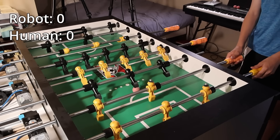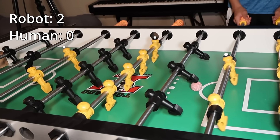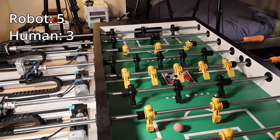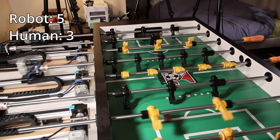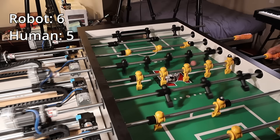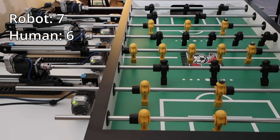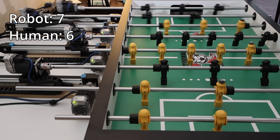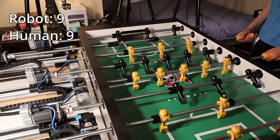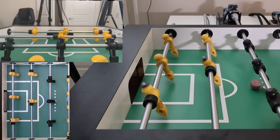The game starts out with an early string of points for the robot. Basically every time it gets control with its offensive rod, it's almost guaranteed to score, since the robot's shot is just straight up too fast for a human to react to. On the other hand, when the ball is chaotically bouncing around quickly, the robot struggles predicting the trajectory and lets in a few goals. The middle of the game lets the robot's passing skills really shine — depending on which rod the ball is on, the code executes different passes since the number of players on each bar differs. As the game goes on, the coating on the ball that makes it a marker for the cameras wears off, and the vision system sometimes loses track of the ball, which the brother doesn't hesitate to take full advantage of. It's 9-9, and the next point decides the game.